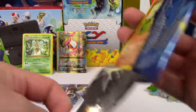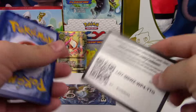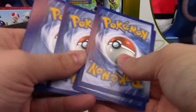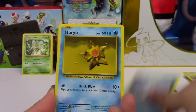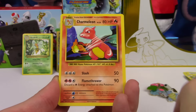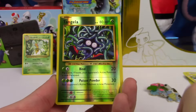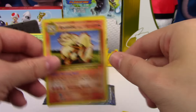Oh boy. Come on, let's at least get one more good pull. A Charmander, Seel, Staryu, Doduo, Ponyta, Venusaur Spirit Link, HR Million, Super Potion, Tangela Reverse. And just an Arcanine Regular Rare.